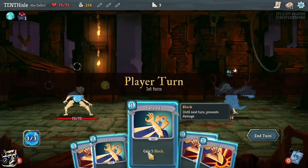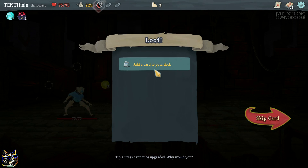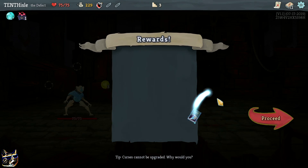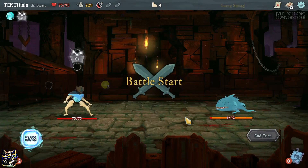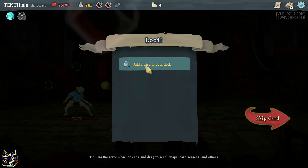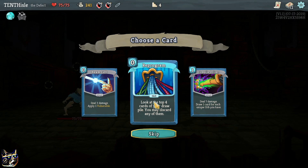I'm gonna just put block down. I never get to use those potions - I always end up in a bad spot. Channel one plasma, those damage channel one frost - that sounds cool. Yeah, these one-cost cards are going to be more useful. I got another fear potion - I actually have to use that this time. Oh, it's a zero-cost card - look at the top four cards of your draw pile, you may discard any of them.